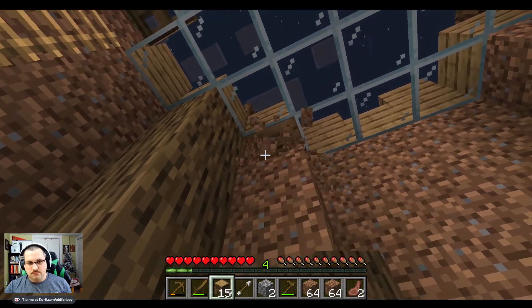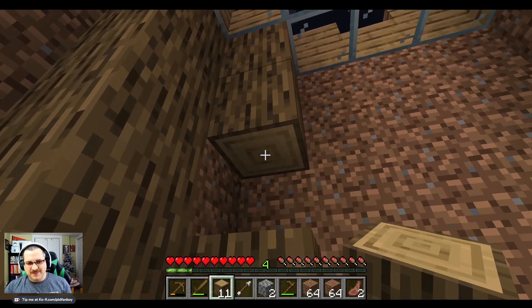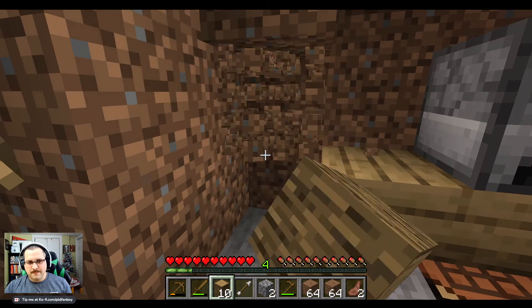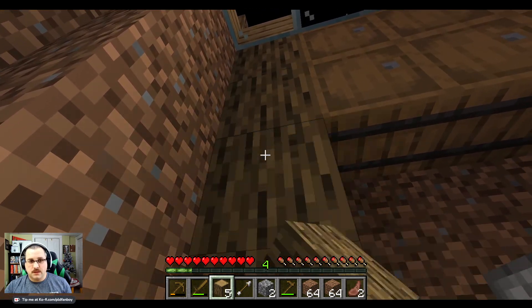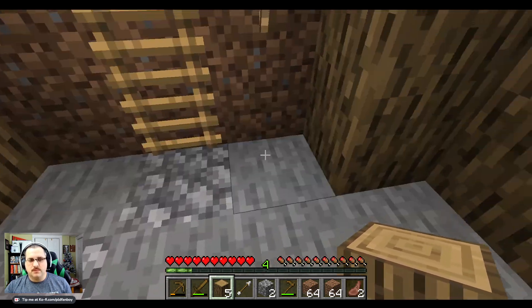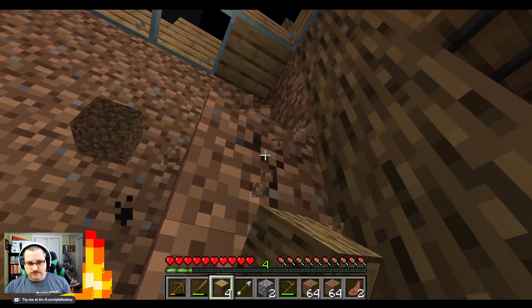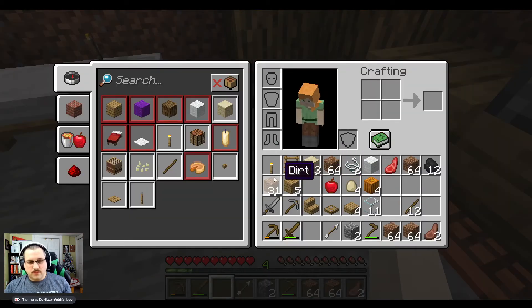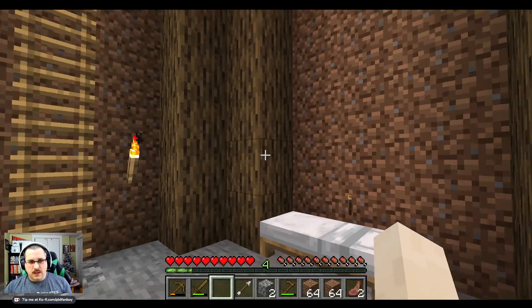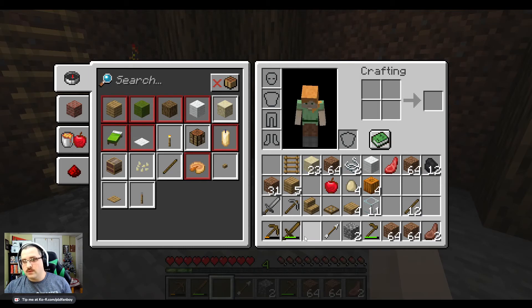Oh — broke the glass. I still have a replacement piece so not the end of the world, but I'd like to keep my resources without wasting them. What I might do is continue to build over top of this area — this might be the access to my mines. That's why I was thinking about opening up that hole, so when I'm ready to start looking for big deposits of iron and other items, they'll be readily available right there.